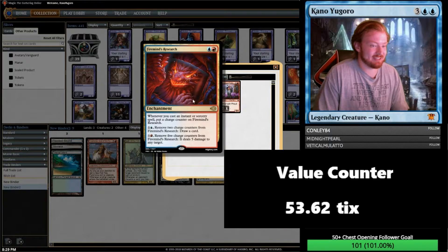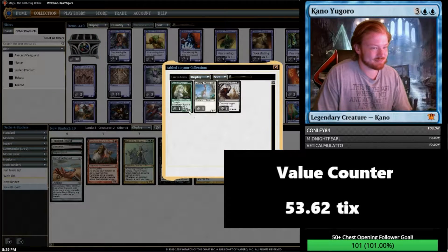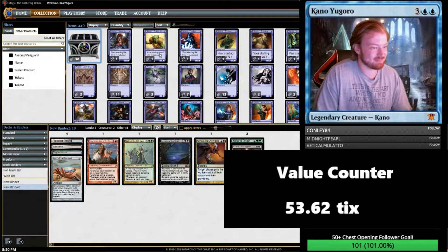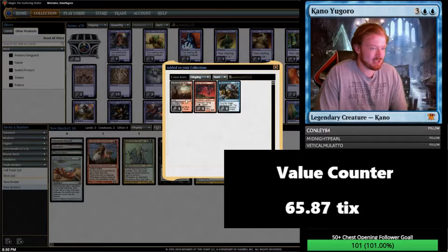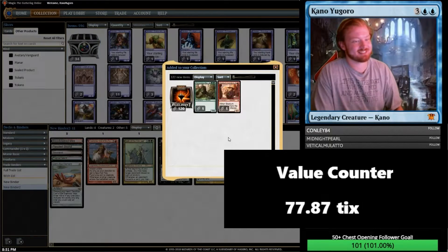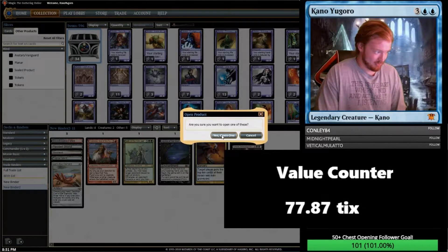Spectral Force — some jank five-mana 8/8. Next chest: we are way behind on our value here. 40 play points and a Sylvia Brightspear. Next chest: we get a Bloodstained Mire. Next chest: Champion of Dusk, Under the Floorboards, and a Gargoyle. Next chest: 120 play points — that's good, that's a whole league entry. Honestly, I'd rather open play points than just jank commons and rares nobody cares about.